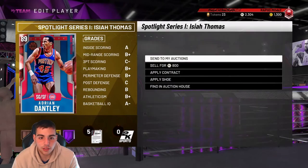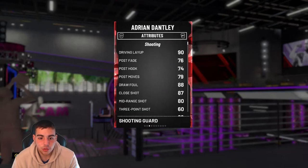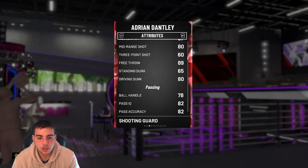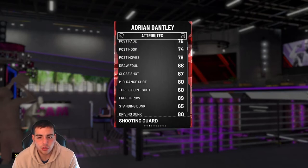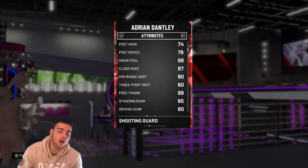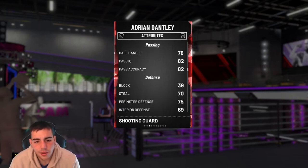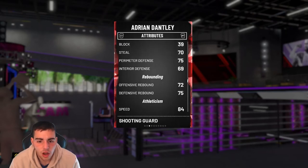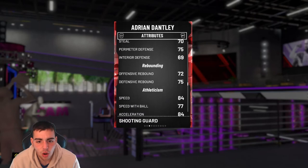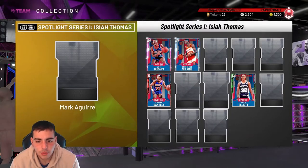Let's check out some more budget cards. We got this Adrian Dantley who's really cheap and very budget. He has pretty good perimeter D. His three-point shot's not the best, his mid-range is good, his dunk's good. He's like one of those old-school ballers — a good driver, little cheesy post-fade type guy. He's a shooting guard who has good rebounding and decent defense — just an all-around decent player. Would recommend trying him out.